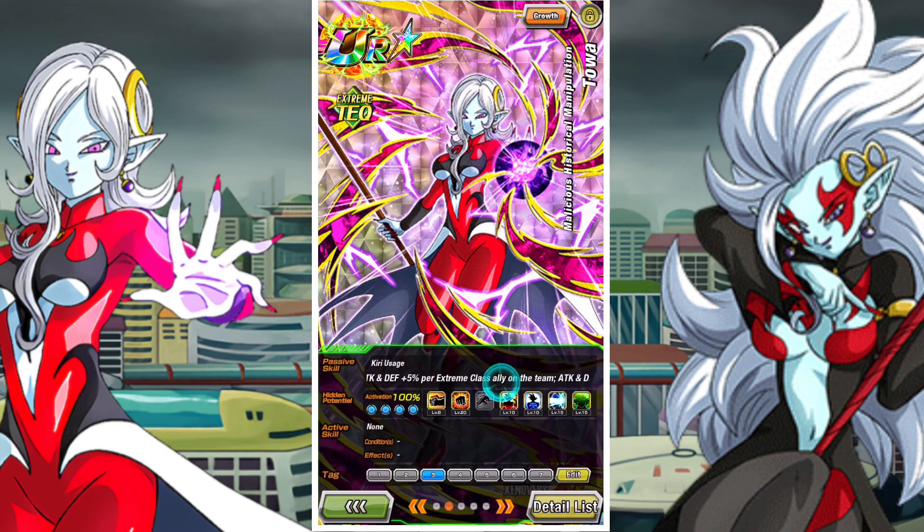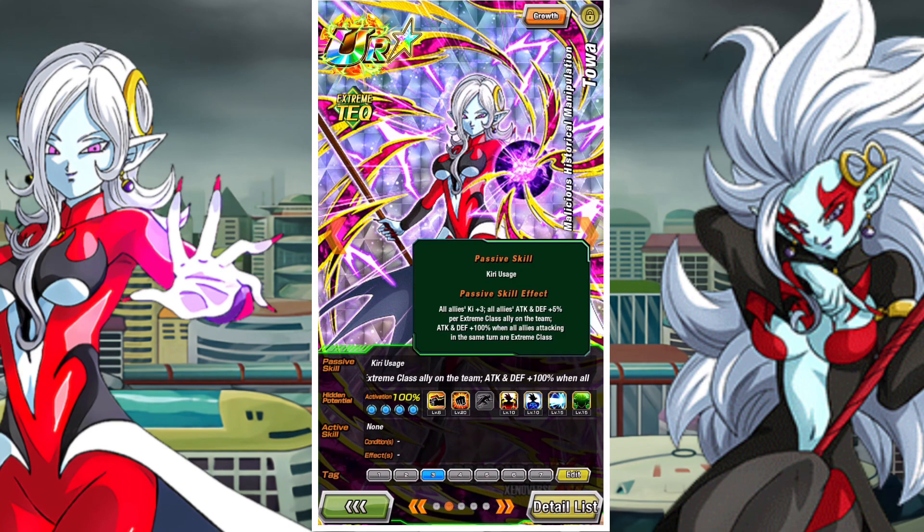She causes supreme damage to the enemy while greatly lowering defense and also sealing their attack. She gives all allies ki of 3 and will give all allies attack and defense of 5% per extreme class ally on the team.